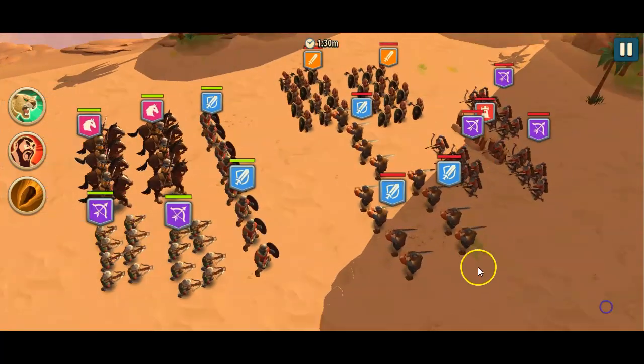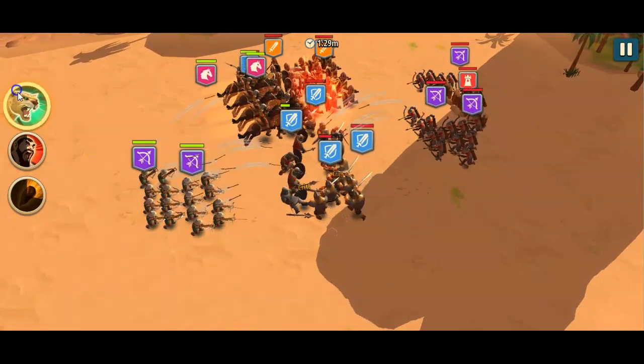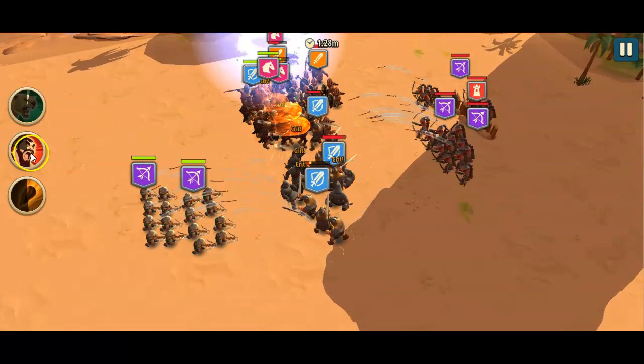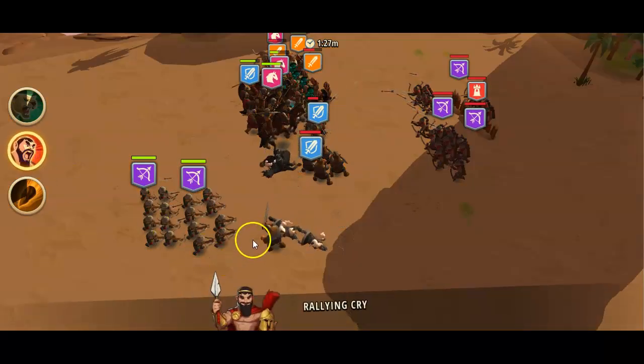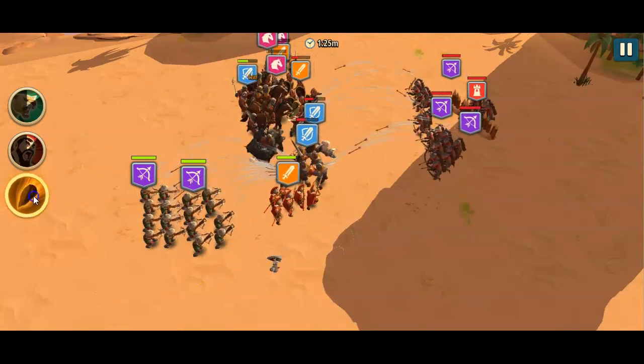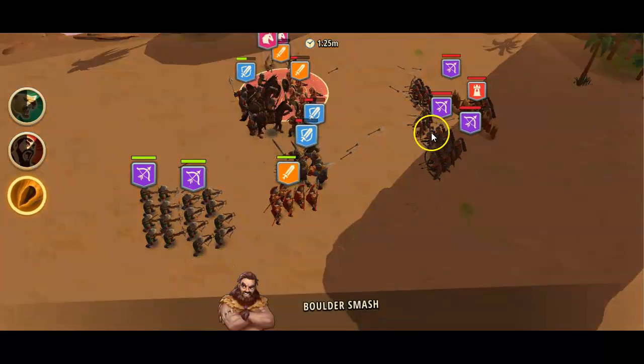Let's just see how it works — the protector of the weak flank. We got some of those, let's help out with the cavalry over here. And here you see how they get through the flank over here. That way, we protect the archers.